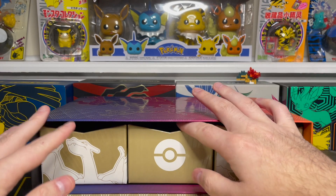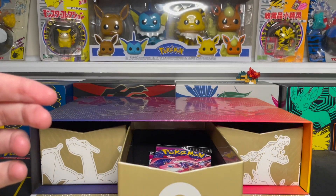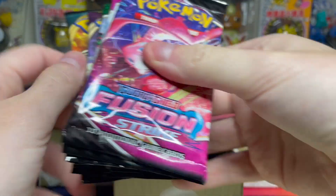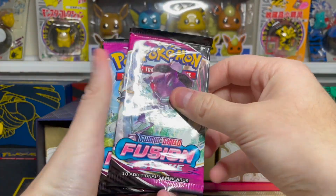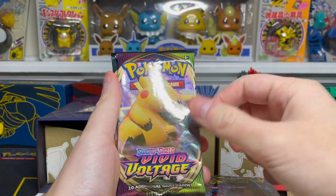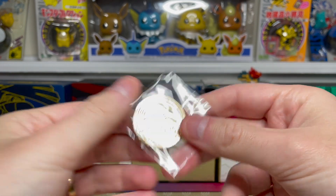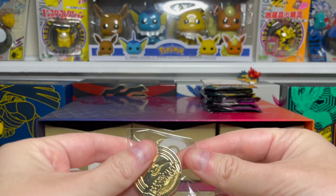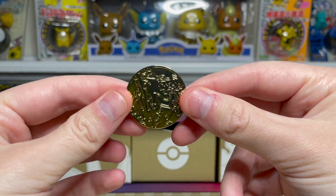I'm going to start with the middle drawer with the Pokeball. This is going to be our V-Star marker — we'll put that to the side. We also have a whole bunch of booster packs in this little drawer. We have a Fusion Strike, another Fusion Strike, Fusion Strike again, Evolving Skies — we get three packs of Evolving Skies — a Vivid Voltage and a Darkness Ablaze. And we get a very nice, really heavy gold Pokemon coin — I imagine it has Charizard on the front. Yeah, that's pretty sick.